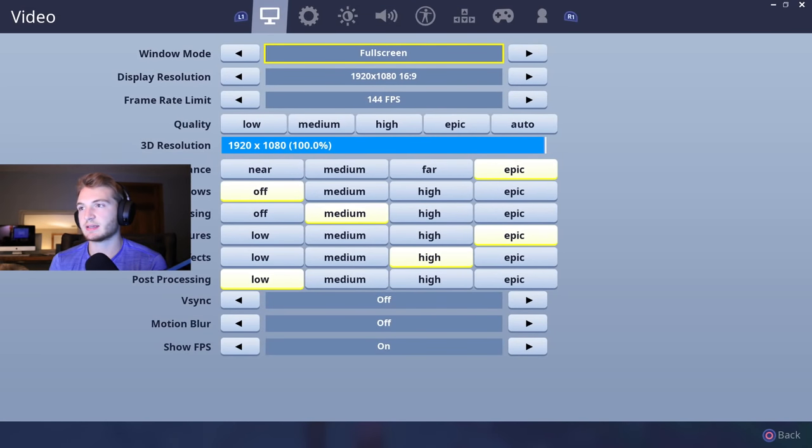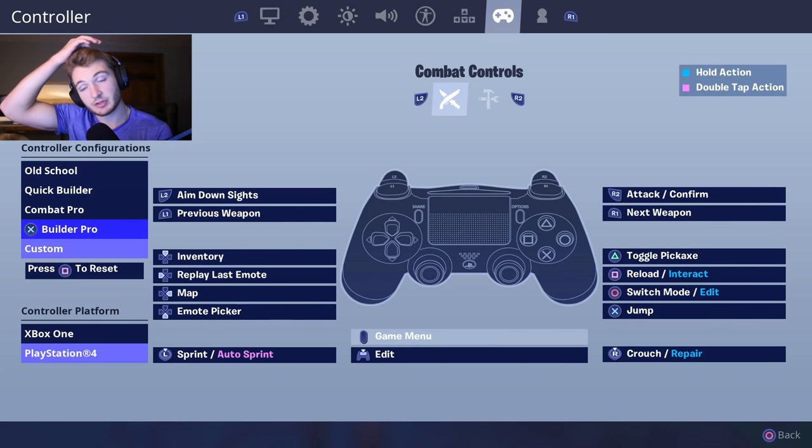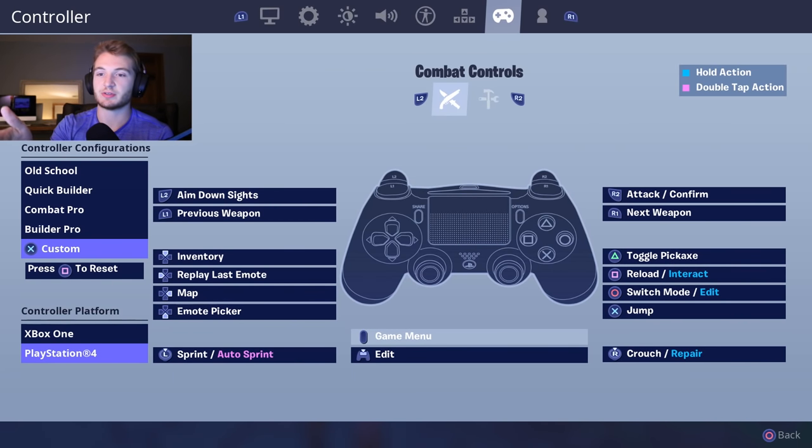So this is what it looks like. You go to your settings — there's a little bar on the left side where you can choose old school and all the old settings, and then you get a custom one. You click custom, and it asks you: do you want the old school Quick Builder, Combat Pro, or Builder Pro settings? It'll base it off of that and do all those settings, and then you can customize it.